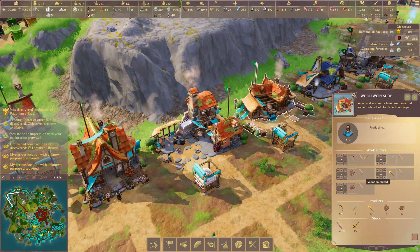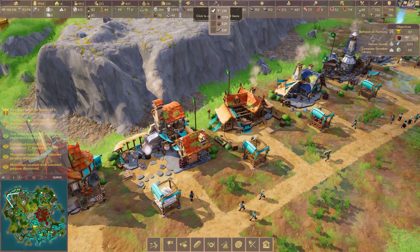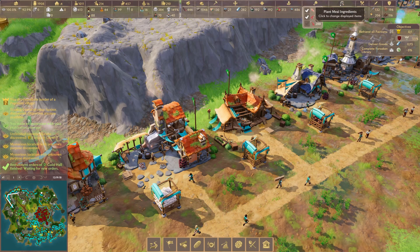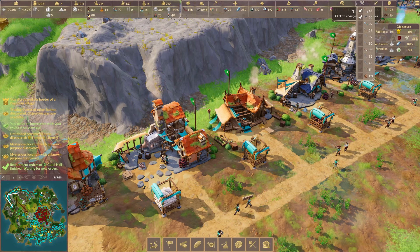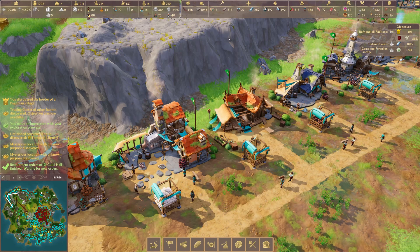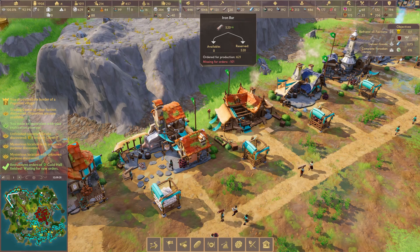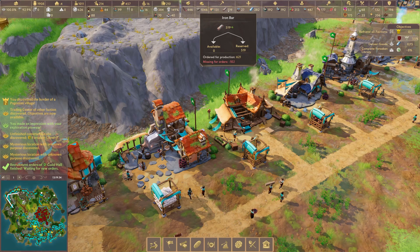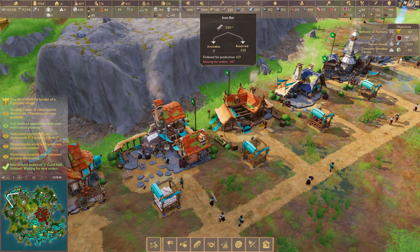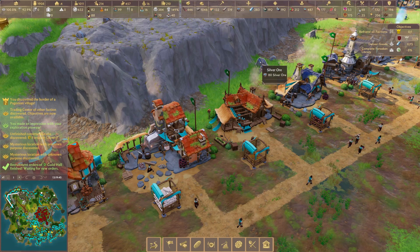The wood workshop is something you want quite early in the game to make sure you're producing enough of these items. Looking at the menu bar at the top, you can click on different buttons to see what resources you have — for example, going into mining and checking iron bars. I've got 519, but you can see we're still missing about 102 iron bars, which tells me we need more smelting capacity and more iron ore.